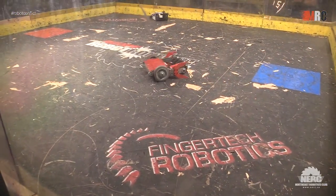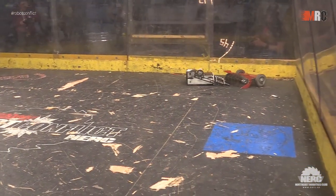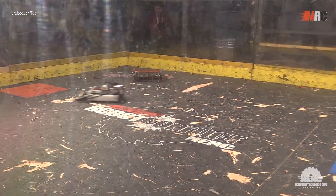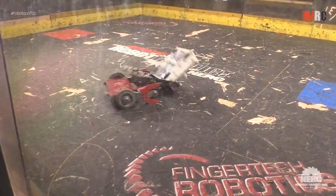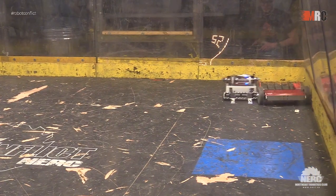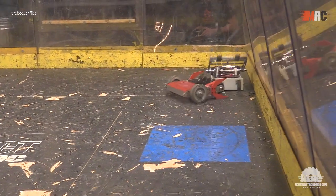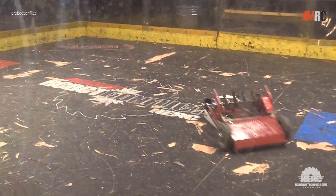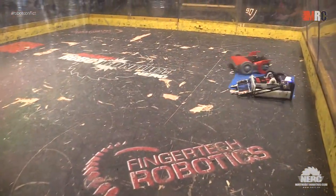Wedding Gift seizing an opportunity with its opponent's back turned, smacking it into the wall. Those spinners doing a lovely job getting the flipper on Wedding Gift caught up and flipping them over. Right underneath Wedding Gift. There we go — Wedding Gift smacking its opponent into the wall, finally getting its wedge flipper under the weapon of its opponent. Two robots momentarily caught together but both shrugging it off, and Wedding Gift putting Major Doom right into the wall.